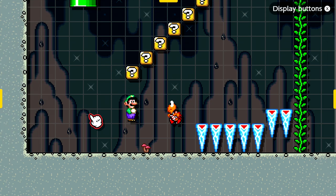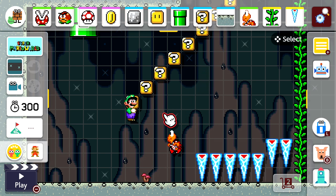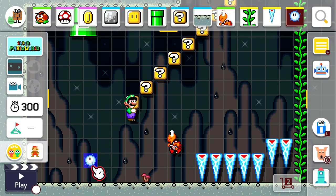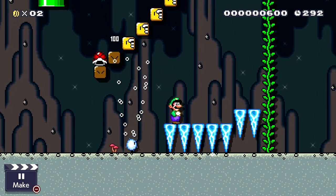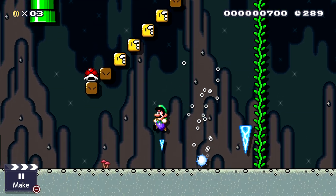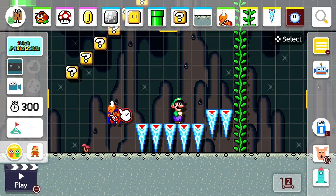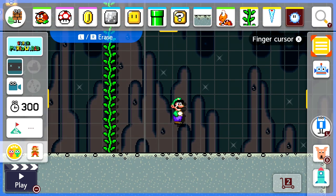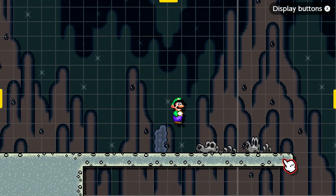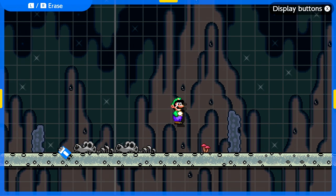I can double tap the Y button — good to know. We have the twister, and this is one I want to experiment with as well since I haven't used any of these in builder mode. As you can see, the twister will actually levitate a Koopa shell. I'm going to start erasing some of the clutter because it's getting a little crowded, but I just need this zone to try things.